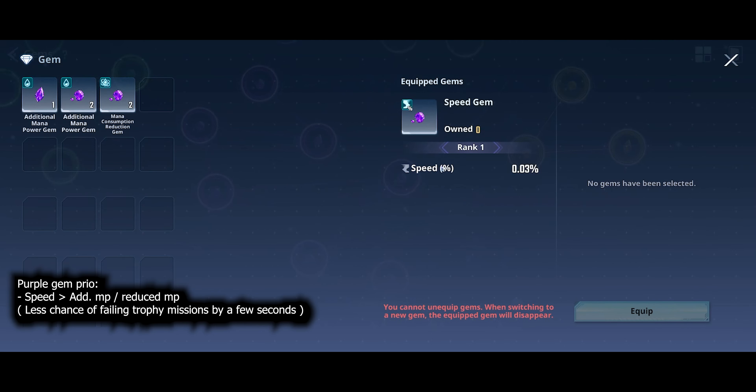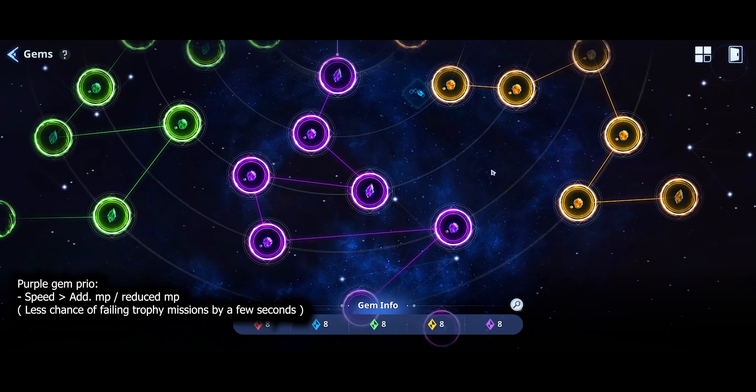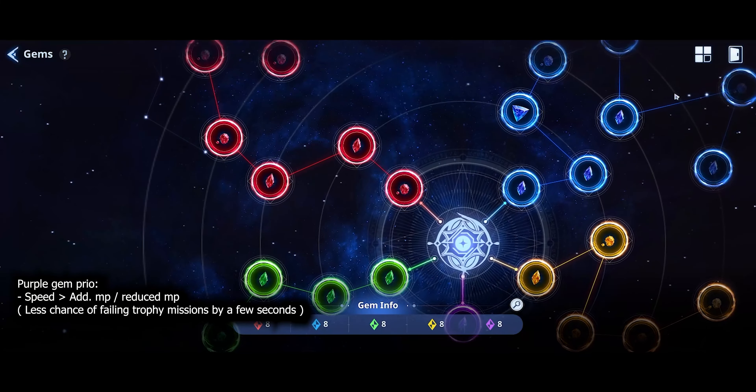As far as purple goes, it only has additional MP, reduced mana cost, and speed. Speed is also a stat that isn't acquirable through gear, and it helps you move across the map faster — so you can run through stages quicker when going between platforms. I would highly recommend speed for purple.